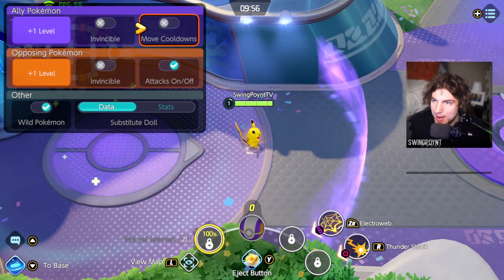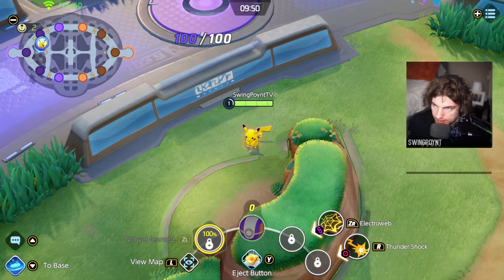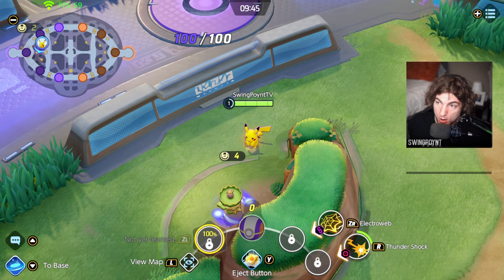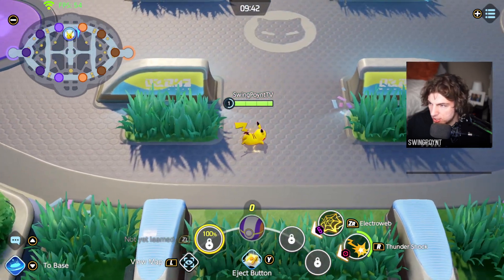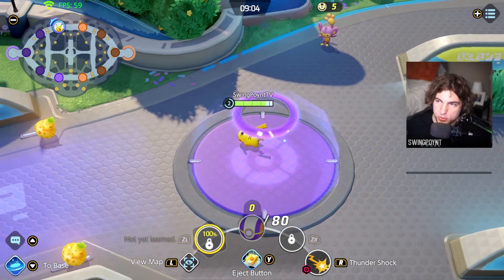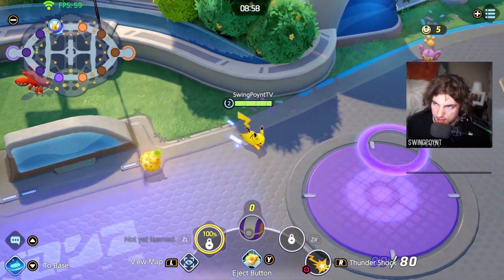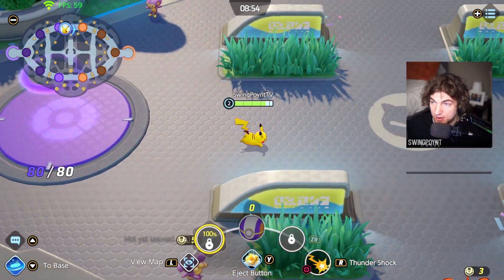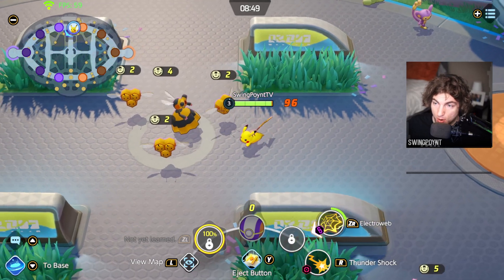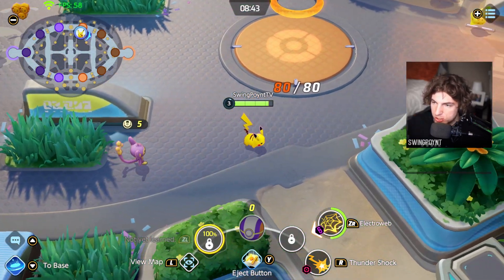I'm going to show you where everything spawns and when. The jungling Pokémon spawn at 9:45 and respawn one minute after you KO them. The Corphish and Aipoms down here spawn at 9:40, so you want to be up there to compete. A Corphish spawns back at 9:00, and then at 8 minutes 50 seconds, the Beedrills show up — spawn at 8:50. They're game-changers because they heavily influence the EXP for each team early on.